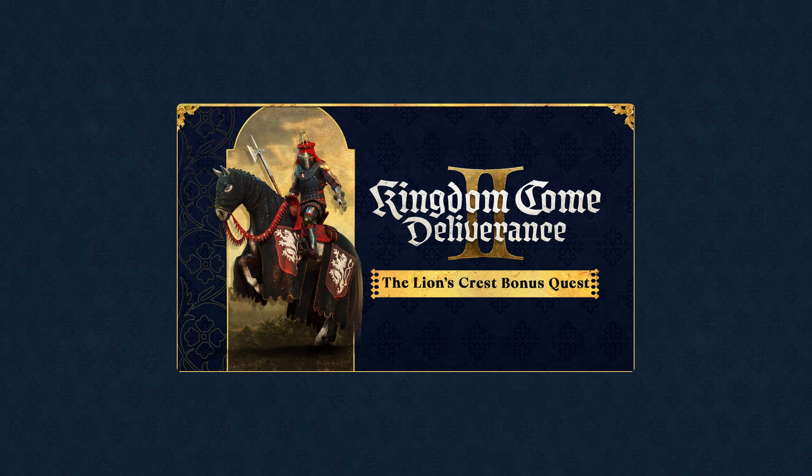For pre-ordering any of these editions, you get the Lion's Crest DLC, which will be available day one. After completing this quest, you'll get a polearm, dagger, whole plate armor, and a protective and decorative blanket for your horse. These items belong to the famous Knight Brunswick who, according to legend, fought a dragon together with a lion.